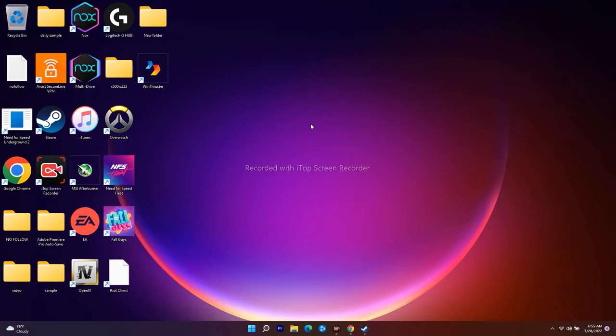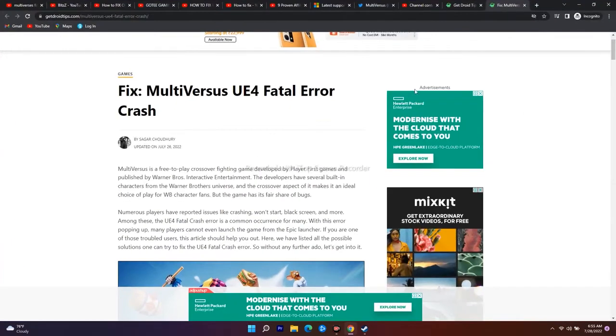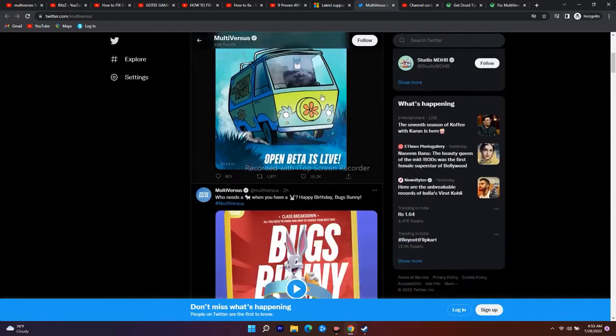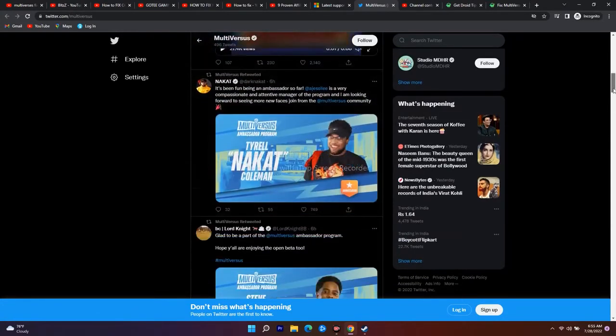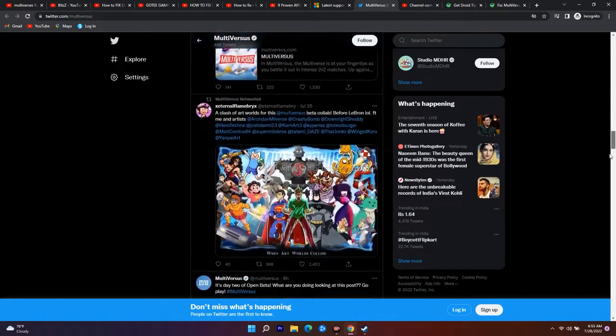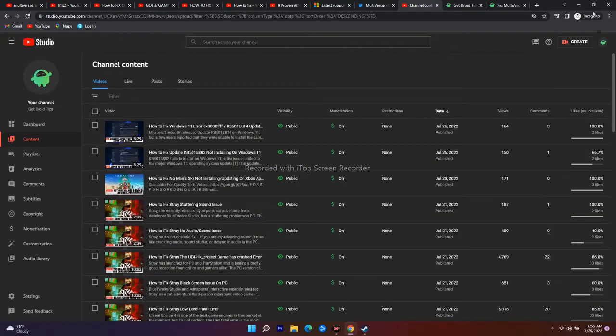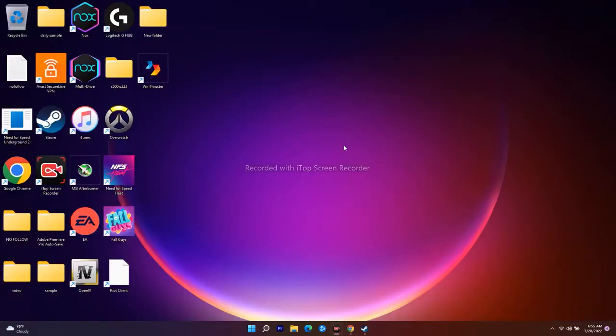Next is all about checking whether you are going through any kind of server issues. To check it, you just have to go to the official Twitter account of MultiVersus and scroll down - you'll be getting all kinds of updates and details from there. If you are going through any server issues they'll definitely let you know. Connection loss errors most of the time depend on the servers, which is not on our end. About 80% depends on the game host, because server issues would be fixed from their side.